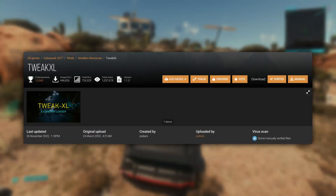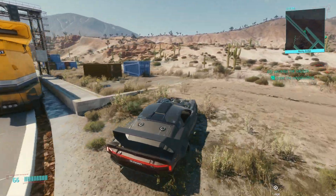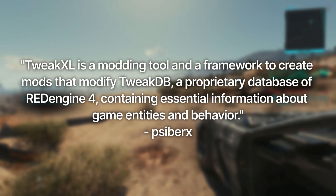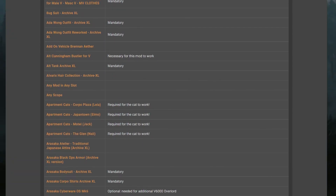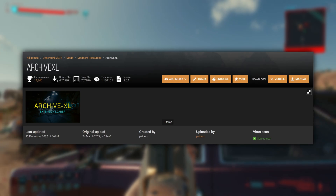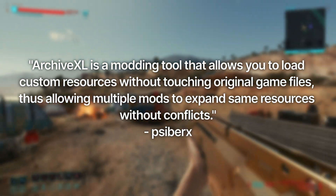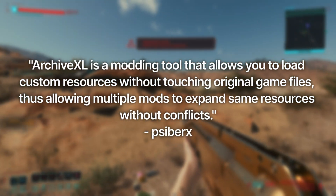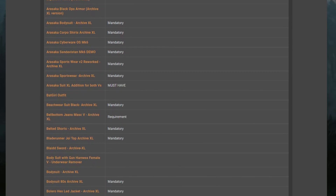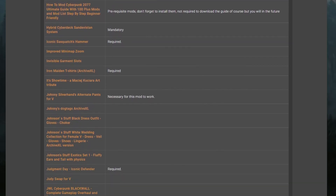Our next mod is Tweak XL by Cyber X, which does indeed require Red 4 Extender to work. It's a modding tool and framework to create mods that modify TweakDB, which is the proprietary database of Red Engine 4, containing essential information about game entities and behavior. It works in tandem with Red 4 Extender, as well as our next mod — Archive XL by Cyber X, which is an archive extension loader. It's a modding tool that allows you to load custom resources without touching the original game files, thus allowing multiple mods to expand the same resources without conflicts. Together, Archive XL, Tweak XL, and Red 4 Extender allow you to add new items to the game as their own separate entities — all new weapons, all new clothing — without having to replace anything else, which is not supported by the official modding tools.